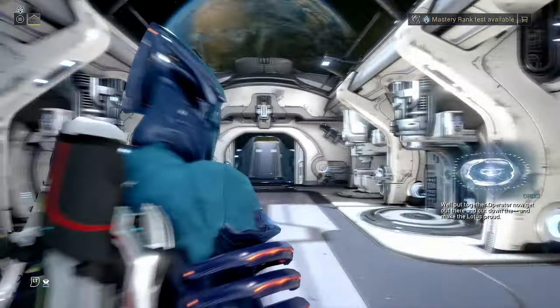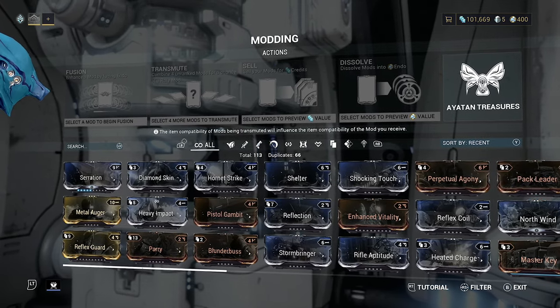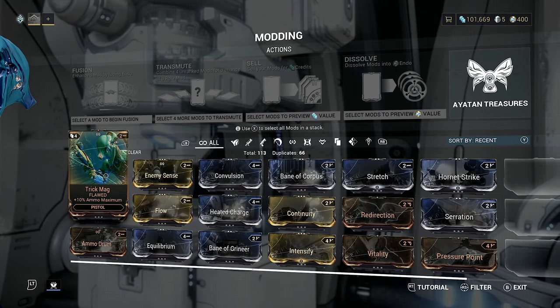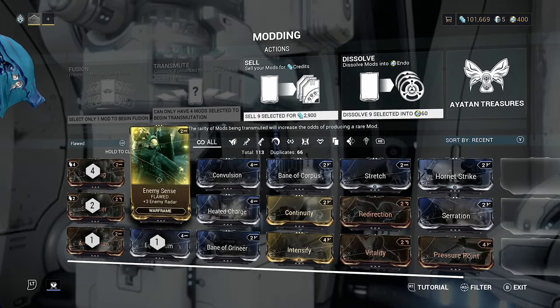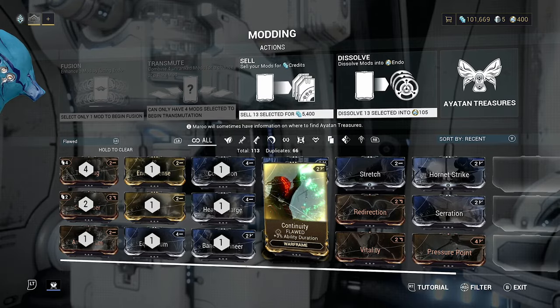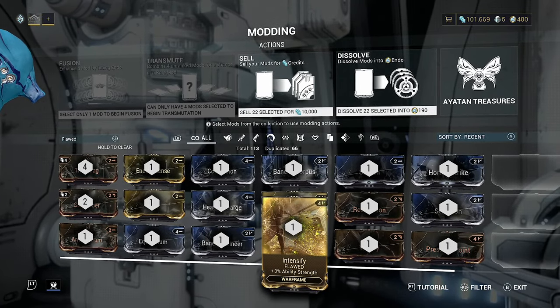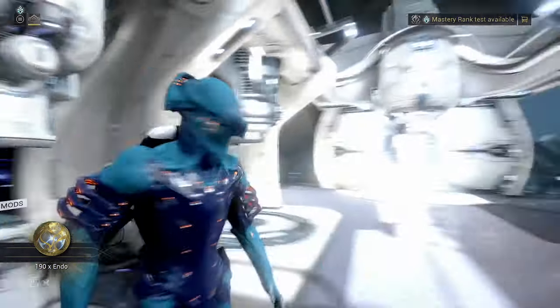To get more endo early in the game, the best thing to do is get rid of all of your flawed mods. Search for flawed mods — we don't really want those. Select all of them, these can all go. They'll dissolve directly into endo. You might keep Continuity if you want, but we're going to be replacing all of this as soon as possible so it might as well be gone. That gave us an extra 190 endo. Get used to this idea: when you have mods you just don't need, come over here and get rid of them for extra endo.